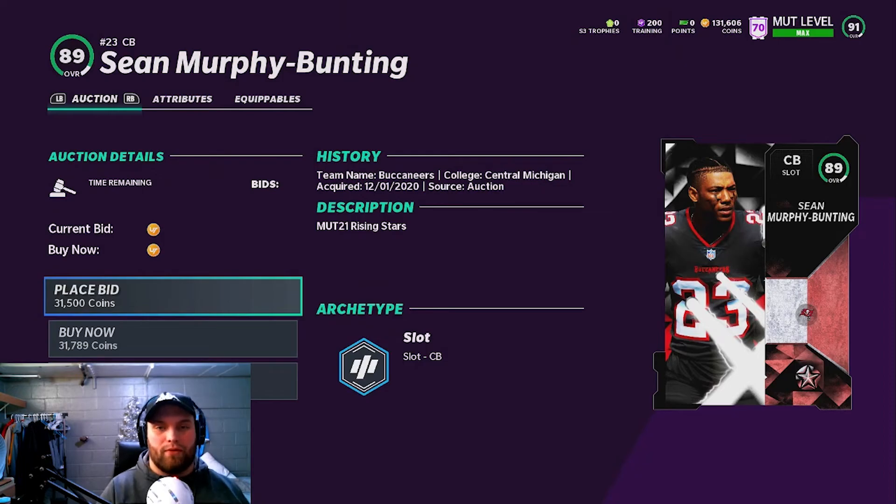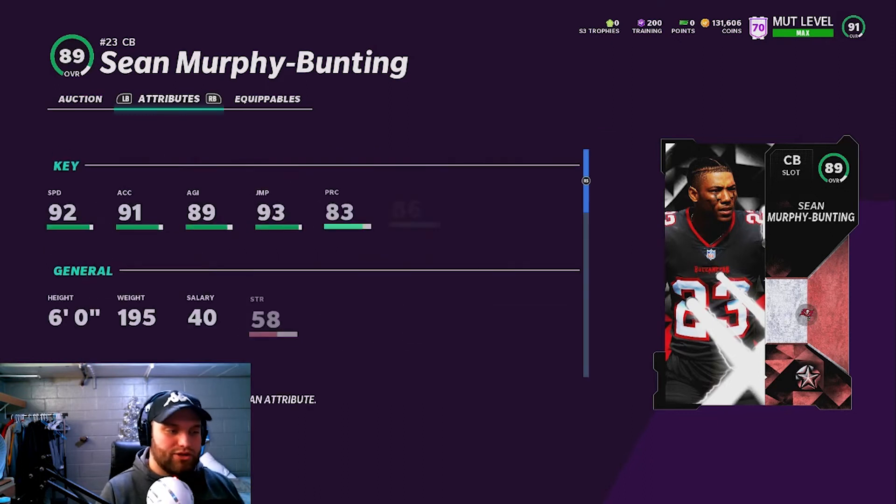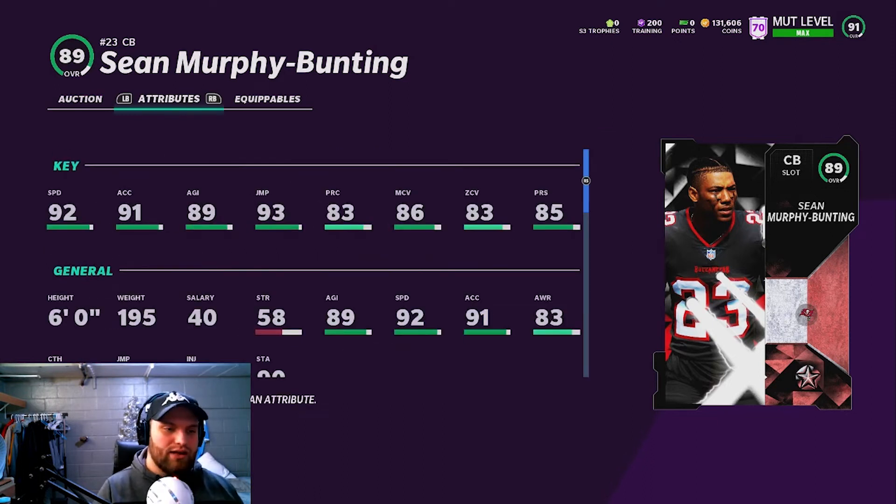To this day, Sean Murphy-Bunning is still one of the best budget guys in this game, sitting at 31,000. He's not even getting bought right now at 31k — that is just one of the best budget cards in the game. 92 speed, 91 acceleration. The zone coverage is a little low and press is a little bit lower than LeJarius Sneed, but man coverage is the exact same. You're spending around 15k less for this card, and every thousand coins matters when you're on a super budget.